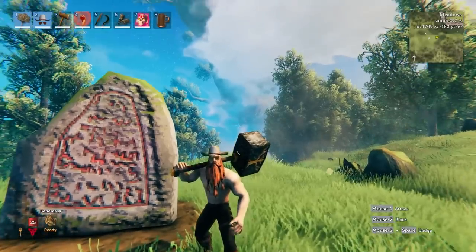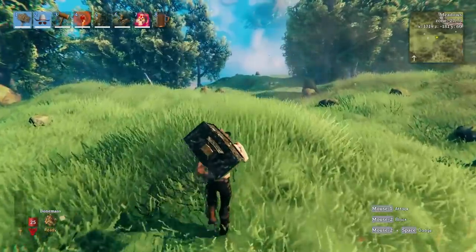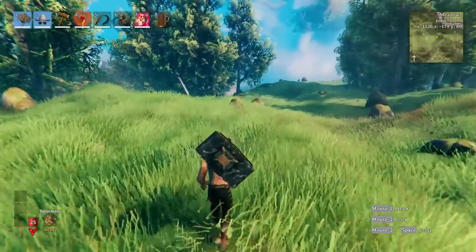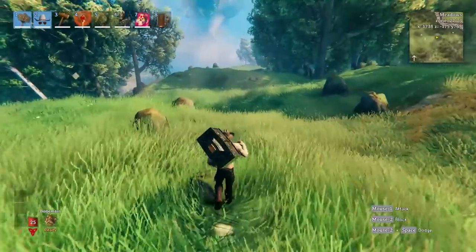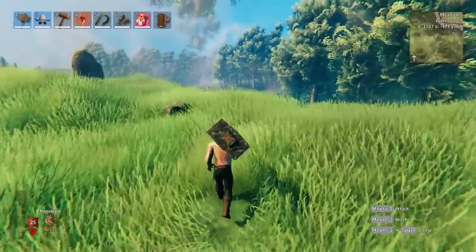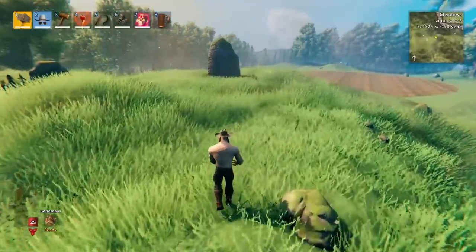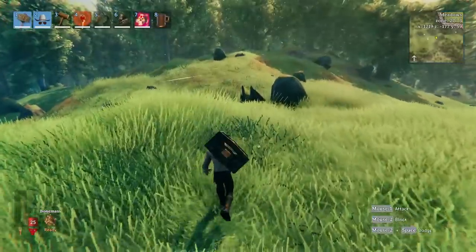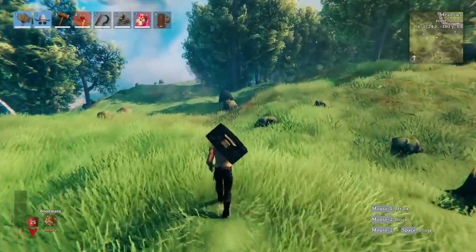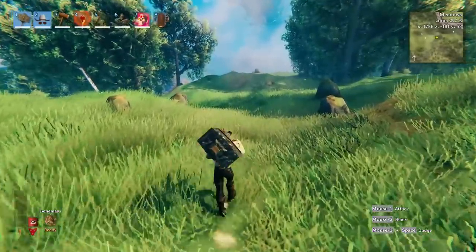Now here's where you run into a big problem. If you are getting into a fight and you need to get away for a few seconds, or if you're just running along and you think you want to disarm your weapon so that you could run faster - well, if you go to disarm it, see that little pause the character does right there. It pauses, slowing you down. Those could be crucial moments that slow you down.